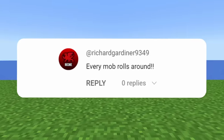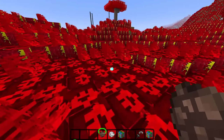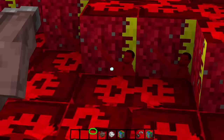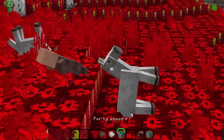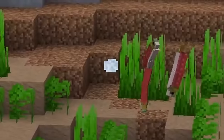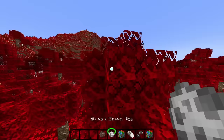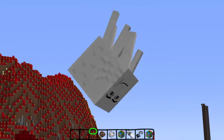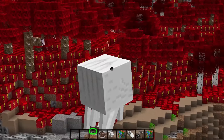Every mob rolls around. Now that we've added rolling mobs, let's check up on our villager friends. Oh buddy, old friend — get in the truck. Even the fish, even the salmon — it looks like they're in space. I'm curious to see if the ghast does it. Yeah. Bye, ghast. I think I bought the wrong version of Minecraft.